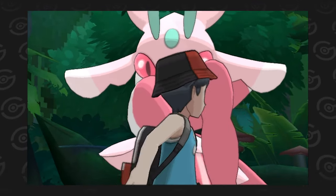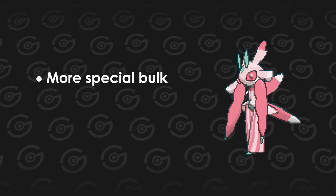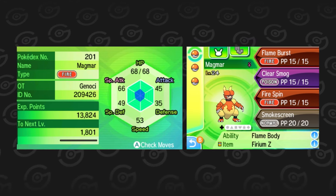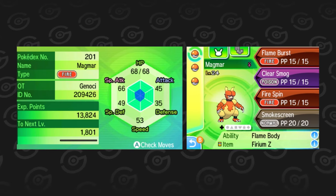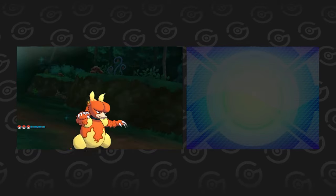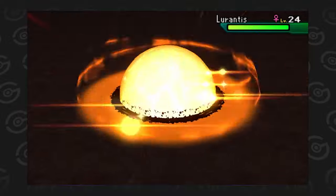The mighty Lurantis has received 2 buffs and a nerf in the Ultra games. 64 EVs previously allocated to its Special Attack are now invested in its Special Defense, making it bulkier. It now knows Low Sweep instead of Razor Leaf, but its Impish nature got changed to Bold, which lowers its Attack stat. The Magmar strategy from part 1 still works on this thing, but it needs a bit more Special Attack now to get the guaranteed OKO — 66 to be exact. EV training is not necessary depending on the nature and IVs. It's only possible to get Magmar through Wild Magby's SOS calls. Magby only evolves at level 30, so I can't just catch one and evolve it because of the level 24 level cap. When the requirements are met, Magmar can power up its Flame Burst with the Firium Z into Inferno Overdrive to one-shot Totem Lurantis.